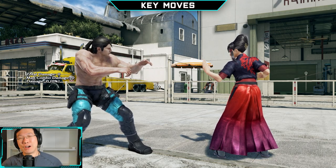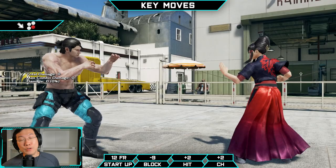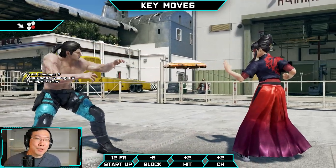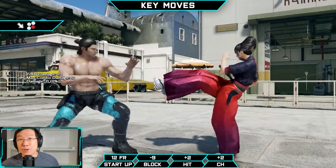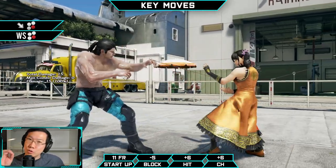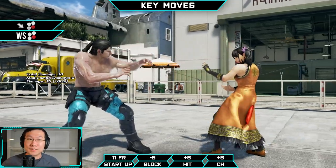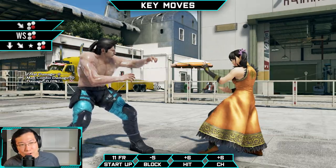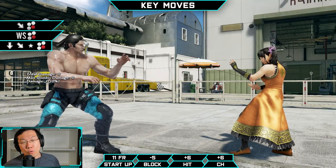Down-forward four is Dragunov's fastest mid poke, coming out in 12 frames. It grants pushback on hit and on block, creating great whiff-punishment opportunities, but it barely gives frames on hit, is massively minus on block, and has no tracking whatsoever. Use it primarily to poke from a distance and create whiff-punishment openings. While-standing four is Dragunov's 11-frame block punisher from crouch and one of his most crucial mid pokes — best done instantly with the input down, down-forward, neutral, four. It grants almost identical frames on hit as down-forward one, but with more damage, significantly more range, and way better tracking.